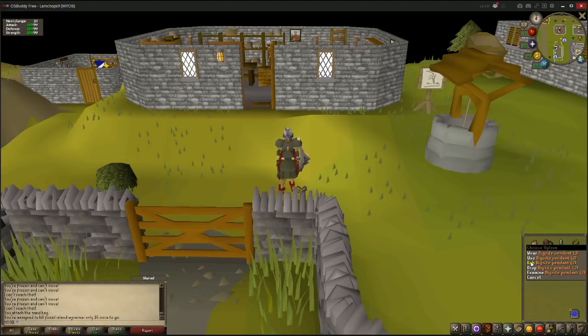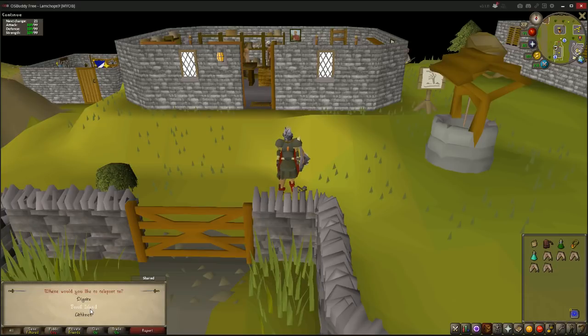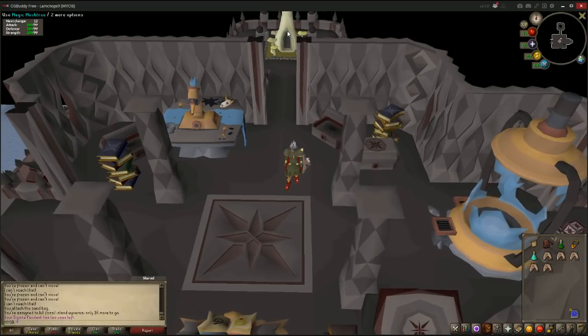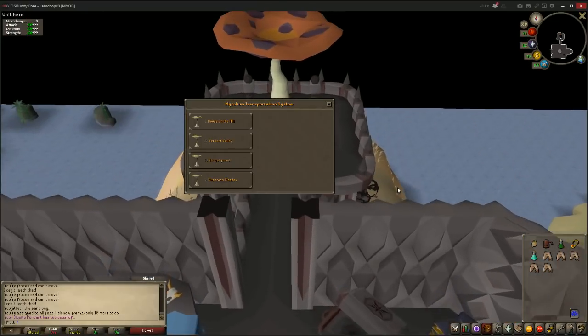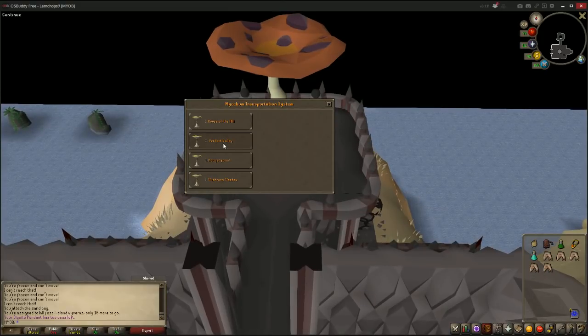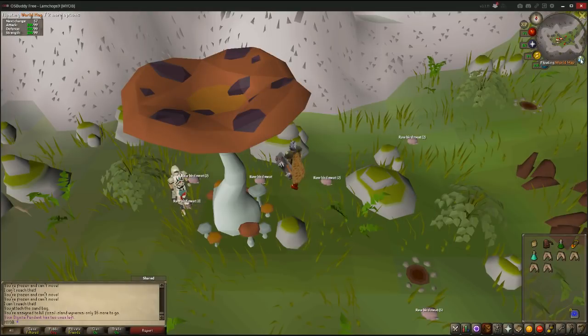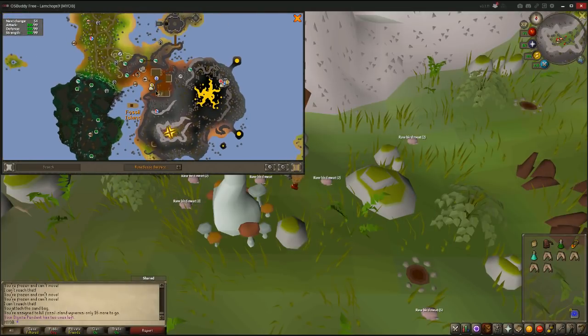I'll show you how to get there. You want to rub your dig site pendant and go to fossil island. I'll pretty much expect that you already know how to teleport to fossil island since you've done the quest for this slayer task. You want to go to this magic mushroom tree and travel to verdant valley. I know when I first did this task I wasn't able to get to verdant valley, so I'll show you how. You basically run south from the boat crash site all the way to this circle area.